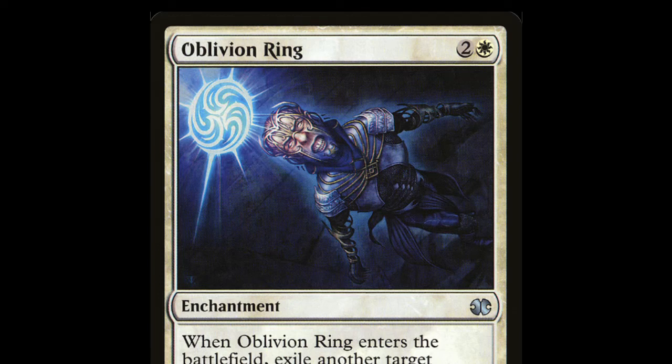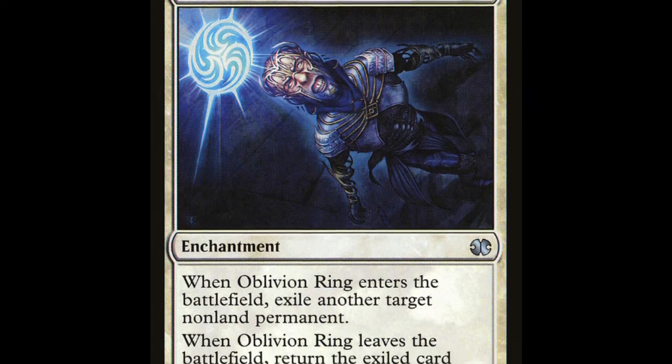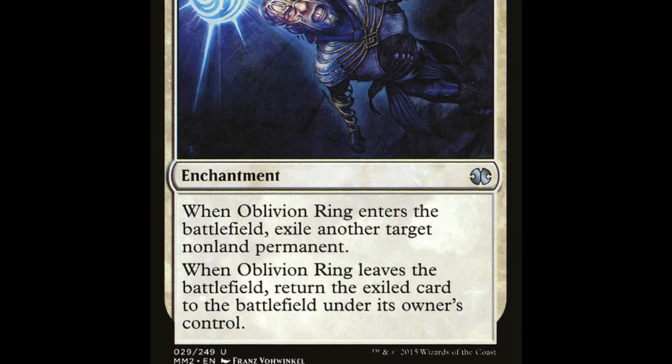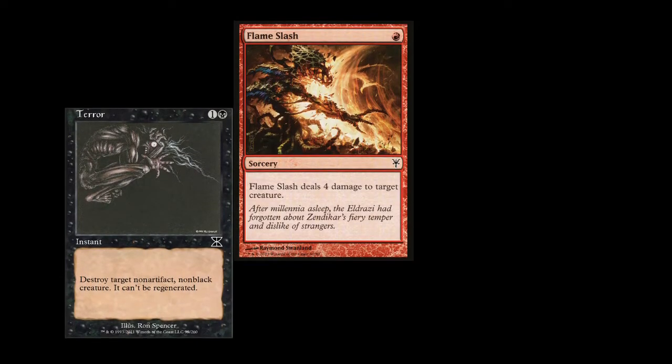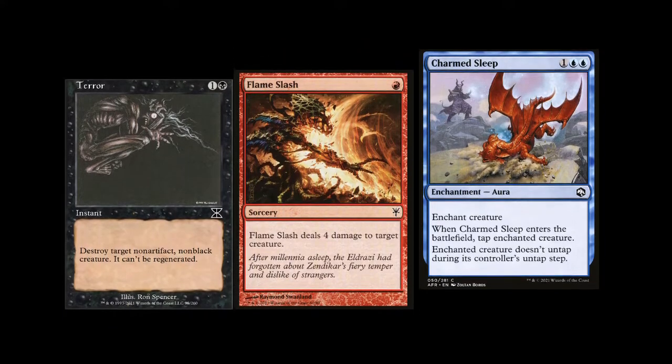There's a Magic card, Oblivion Ring. When it enters the battlefield, it exiles something, removing another card from the game. And then when it leaves the battlefield, it gives the card back. Really simple — it falls under the blanket category of removal, or cards that don't give you good things so much as take good things away from your opponent.